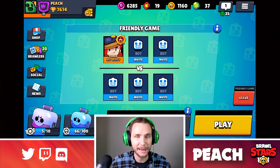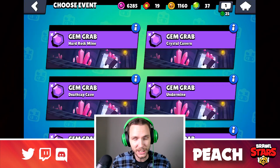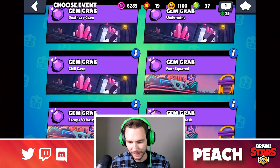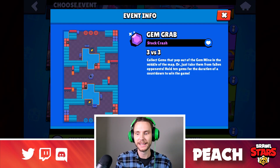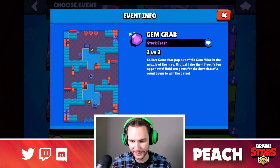In order to play this map, it is not in regular rotation. We have to go into our friendly match menu and look at the different maps. We scroll down, and as you get towards the bottom, there it is — Stock Crash. Here is the secret hidden map that you probably never played inside of Brawl Stars.